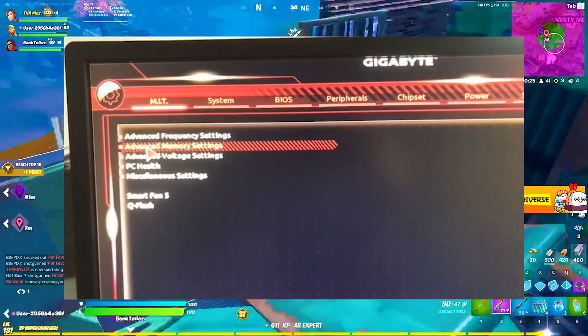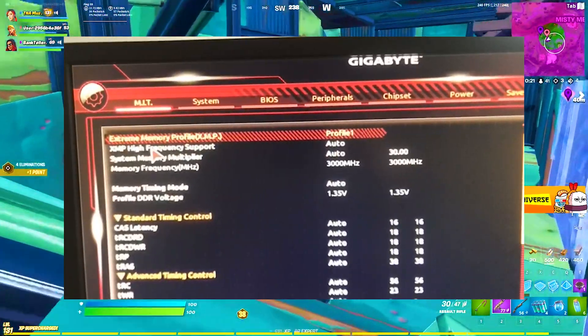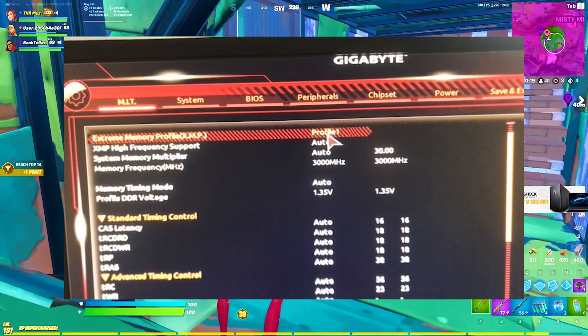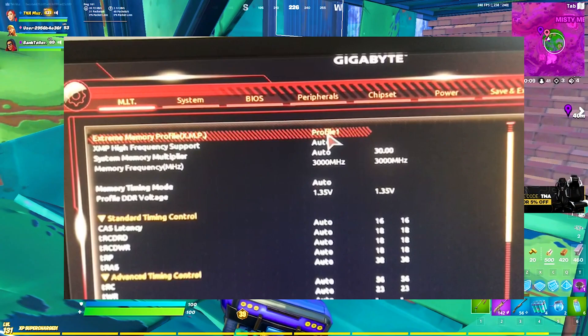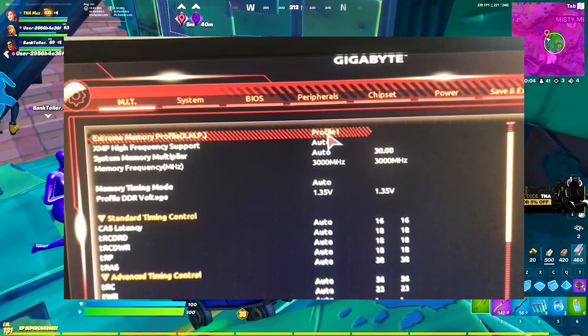Once you click on that category, you should see Extreme Memory Profile, which is called XMP. This is going to make sure that your RAM is literally running at the highest available frequency, so you can have maximum FPS in Fortnite or in games in general. If you can see that it is currently set to auto, please make sure to put it on Profile 1 — this is super important.